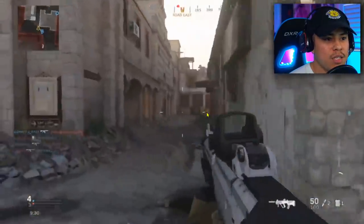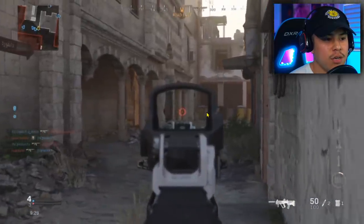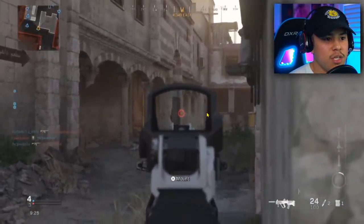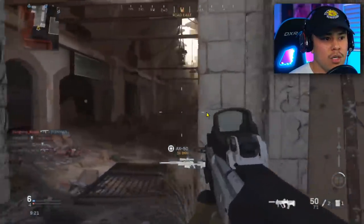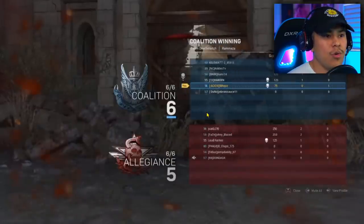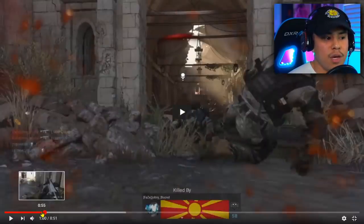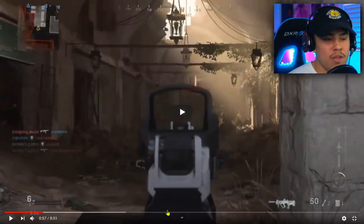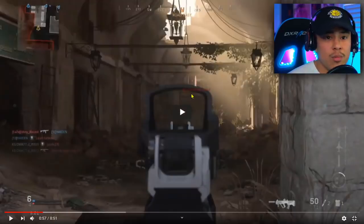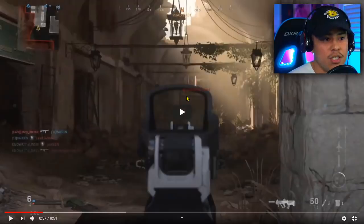It looks like he's going back to that area — he most likely wants a revenge kill. He does spot an enemy and I like how he's taking a bit of cover; he's not just standing in the middle. One thing I'd definitely recommend in this situation is to not go directly into the middle of the line of sight, because that head glitch is pretty powerful. When somebody is head glitching in that area, there's a really high percentage chance that you're going to die if you're just standing in the middle.